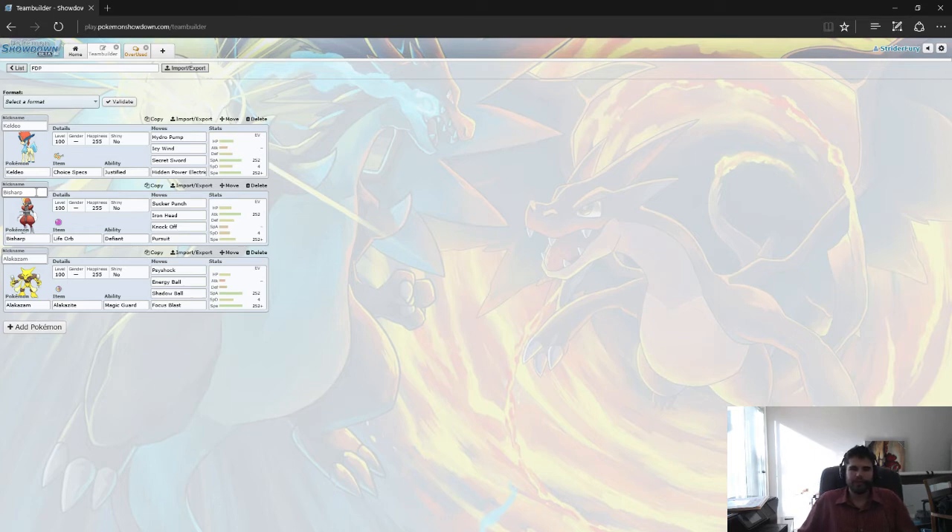The last type of core and one of my favorite cores is not necessarily based on typing like the other ones are. It's also not three-Pokemon-based — it's actually only two Pokemon, which is probably a good thing and a bad thing. It gives you more flexibility in your draft since typing doesn't constrain you. Let's go ahead and talk about what I think is probably the best version of this type of core, which is called a Volt-Turn core.